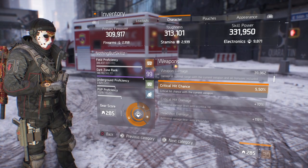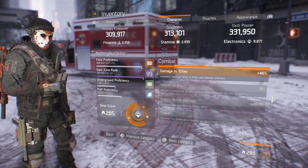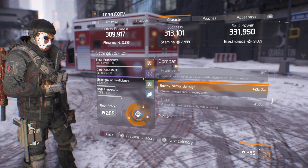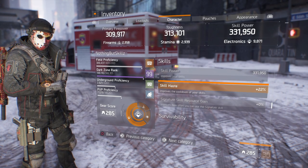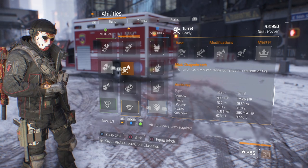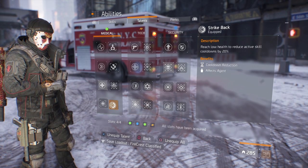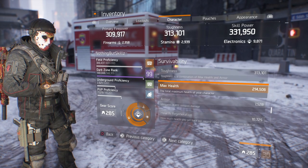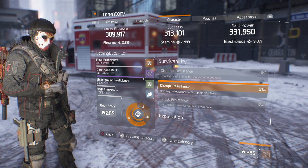My Critical Hit chance on the Urban MDR is only 5.5%, Critical Hit damage is 70%, and Headshot damage is 119%. Damage to Elites is key — I'm getting an additional 46% stacked on this build. Enemy Armor damage is 28%. Skill Power is 331,000. Skill Haste is at 22%. The Overdose comes back every 28 seconds and the Flame Turret every 32 seconds, reduced further with Strike Back and Triage talents. My Max Health is only 214,000, which is why the Overdose is key. Armor Mitigation is 31%, Burn Resistance is 33%, and Disrupt Resistance is 31%.